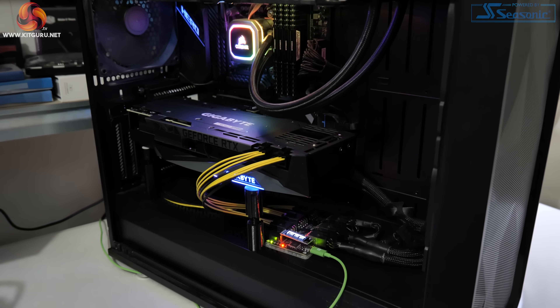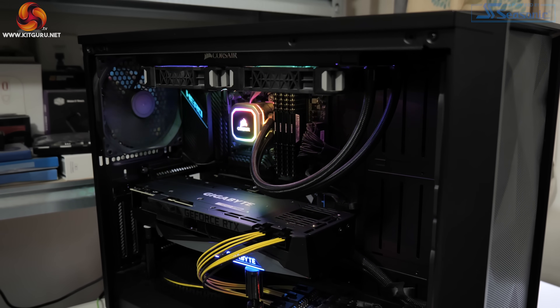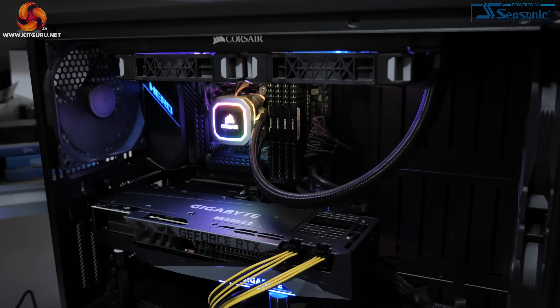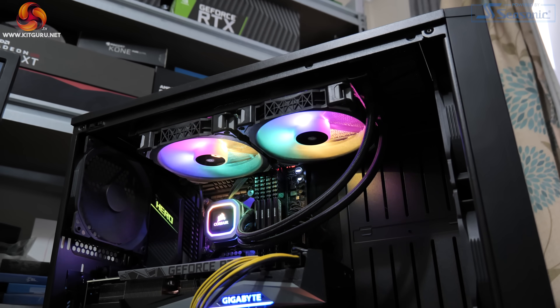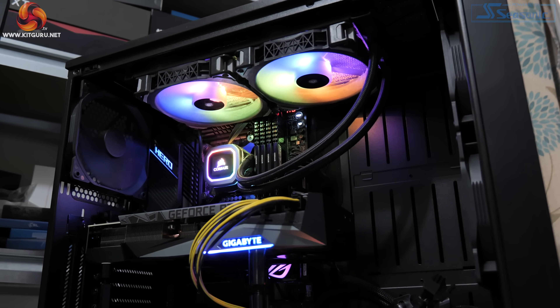To do that we're using our regular GPU test system provided to us by PC Specialist. This is built around the Intel i9-10900K overclocked to 5.1GHz on all cores, paired with the ASUS ROG Maximus 12 Hero motherboard, and we also have 32GB of Corsair Vengeance DDR4 memory clocked at 3600MHz.